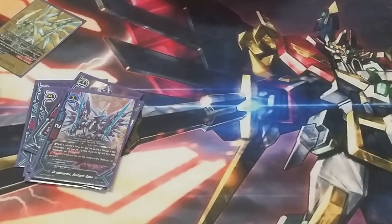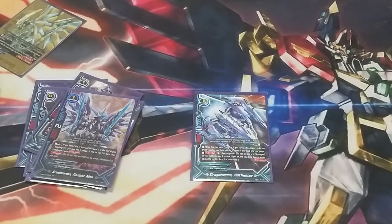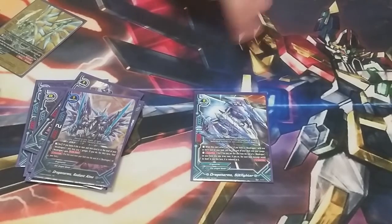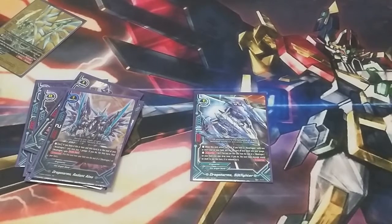The final size 1 Dragon Arm we play is Dragon Arms Stilt Fighter. It came in the secret pack of the new set. Its effect is: when it's called and you have a Neo Dragon with at least one soul in it, you can gain a gauge. Then you can get rid of him while he's in the soul to reduce the damage of anything you're taking to zero. It is super nice and comes in handy a ton.